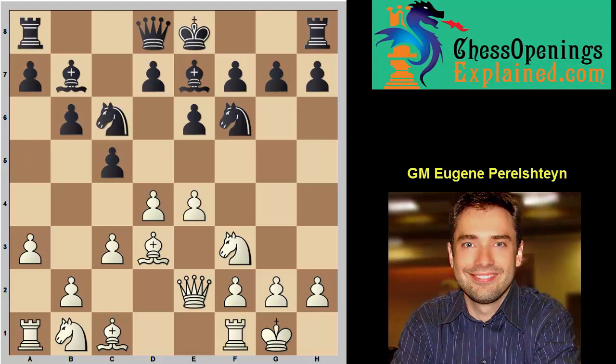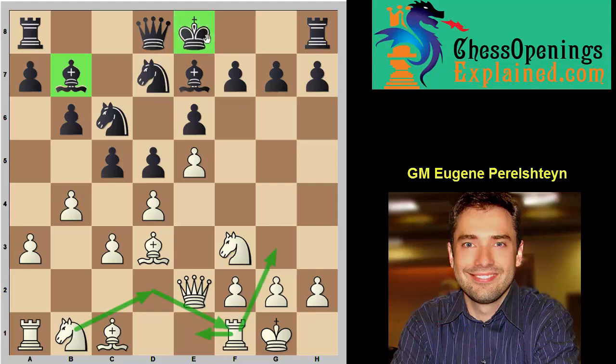By the way, I should mention that after d5, e5, knight b7, white gets an extra option to play b4, completely killing off the bishop on b7. The plan is quite simple: knight bd2, rook e1, knight f1, knight g3, and then checkmate the king, which eventually castles kingside. So this is a nice edge.